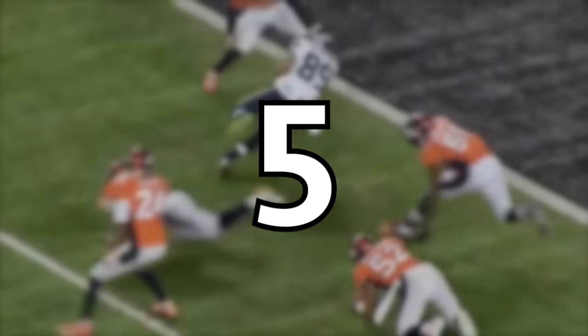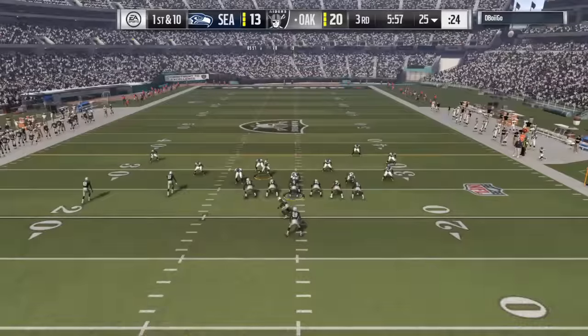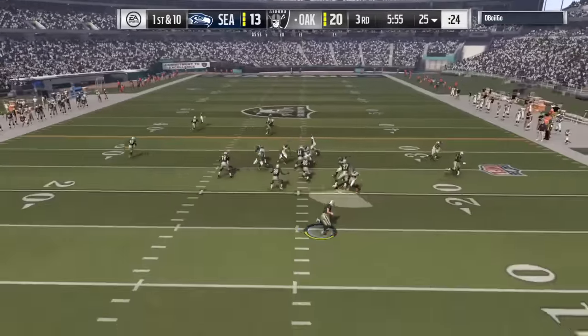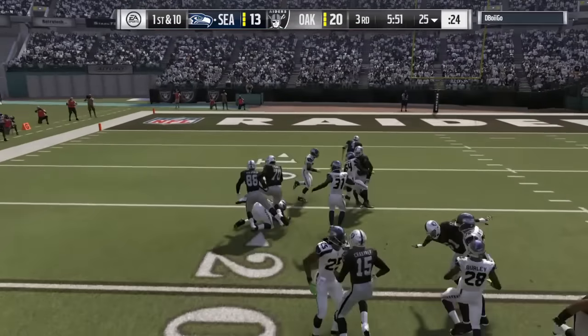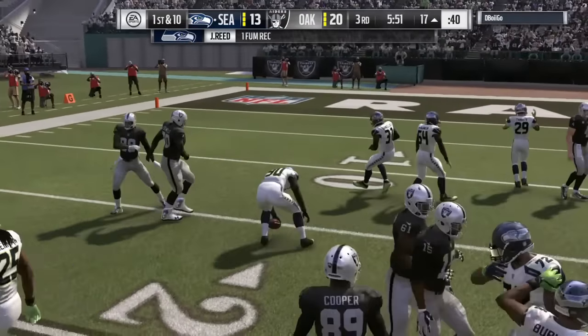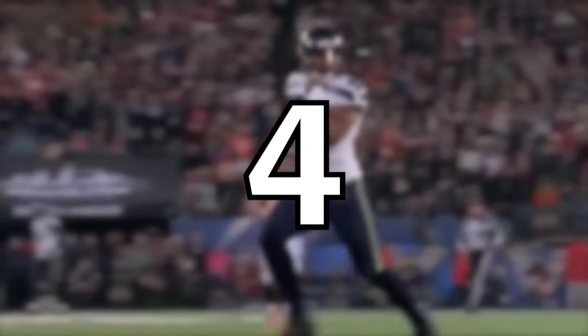At number five, we're gonna be using Earl Thomas. We see the play action coming — we user him all the way around, we get the sack, we get the fumble, and we pick it up.